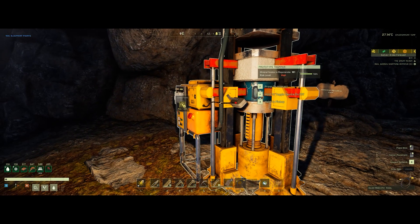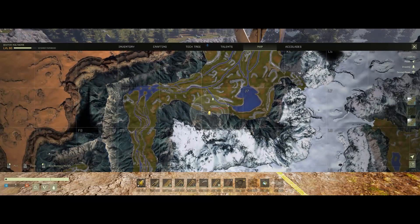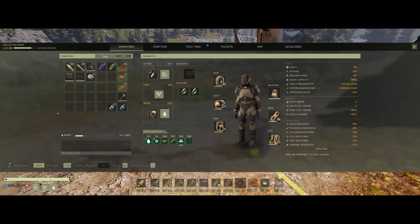Every power source you have available can power this — just pick whatever you want. You'll see it's going to regenerate 161 nodes — that's a ton of nodes; I've really cleared this whole place out. The risk level here is high, which means I'm going to get some teenage worms. That's going to be fun!